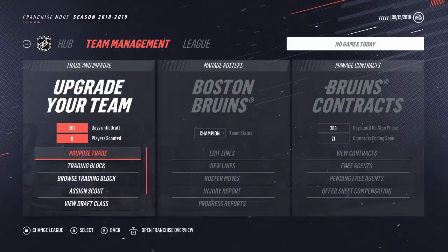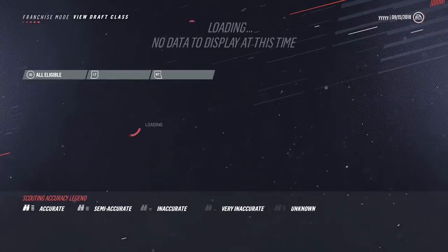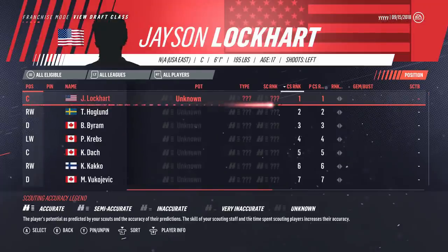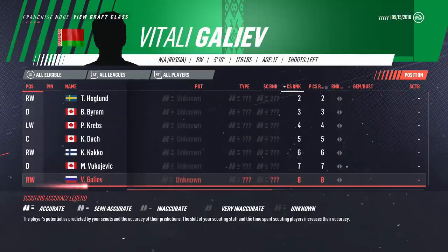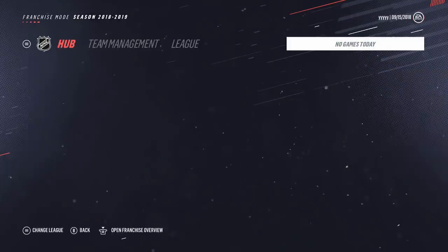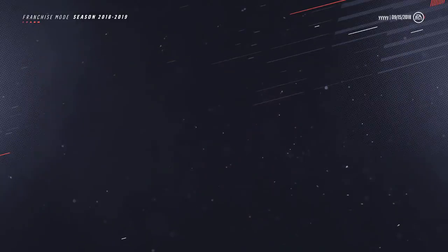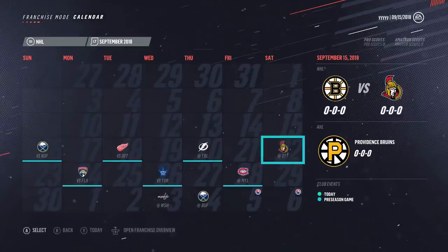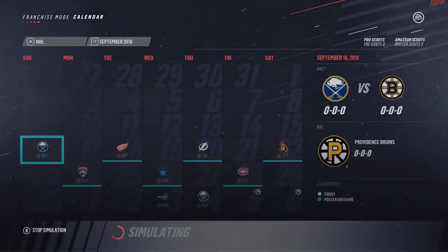You also have your Draft Class — this will be the central scouting rankings. As you progress through the season you will get more up-to-date info. As it stands right now, central scouting has Jason Lockhart in at number one. If you're going on Auto or Both for scouting and letting the AI take care of it, it'll slowly start to fill in information for these players. We'll go ahead and sim a little bit now. The sim speed is actually relatively faster, which is kind of nice.